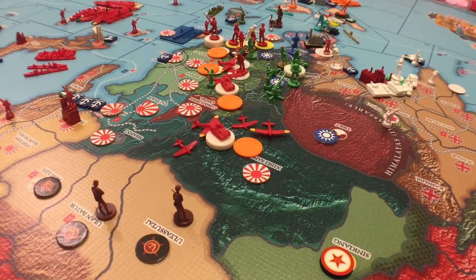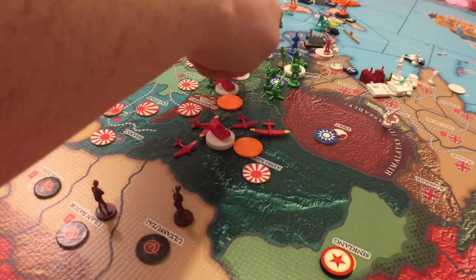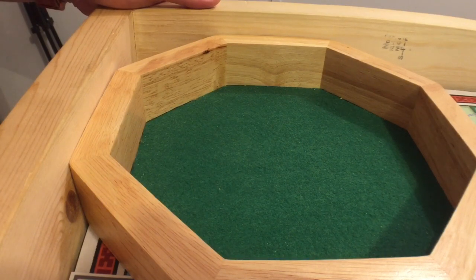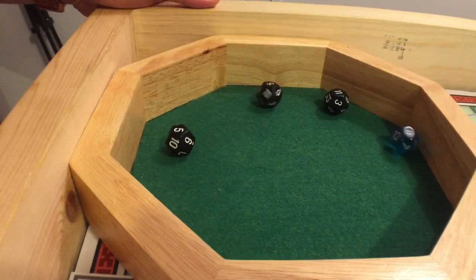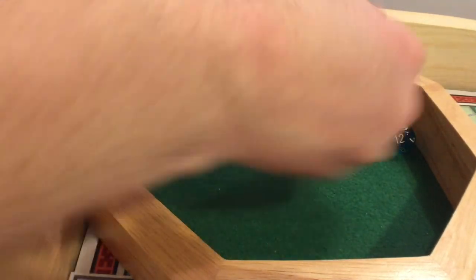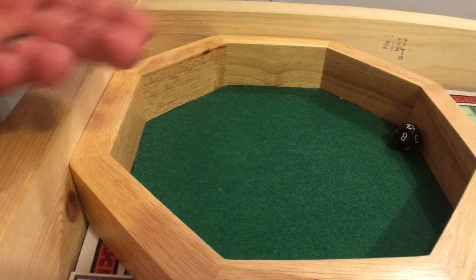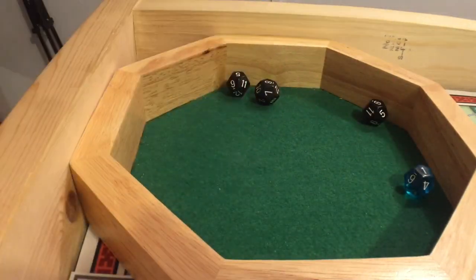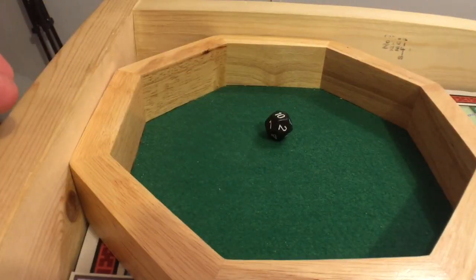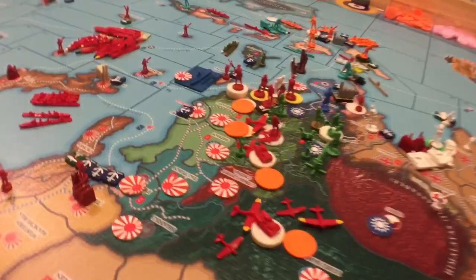Next fight: one fighter at six and three light tanks at three in mountains — all miss round one. Militia fires at two — miss. Round two, fighter gets a hit — that's all needed. Militia fails round two — territory eliminated. Second CCP zone toast. Next fight: tactical, fighter, two infantry against two militia. Tactical hits, fighter at six misses, two infantry at one miss in mountains. Militia fires two at two — one hit. One Japanese infantry and one militia lost.